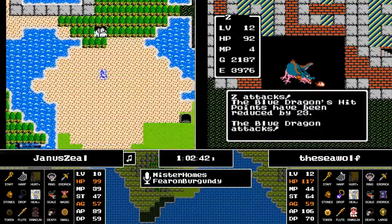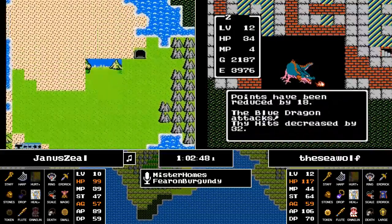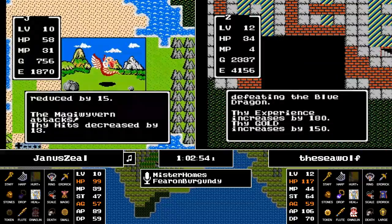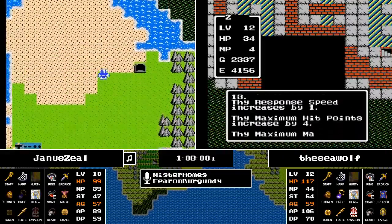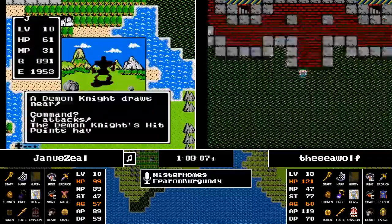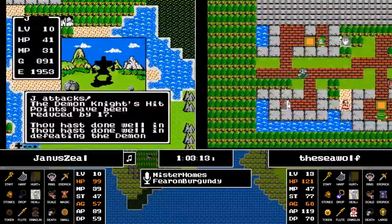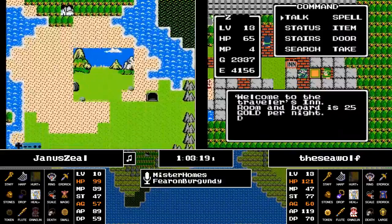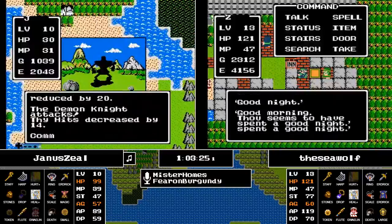Magic seems to be the concern — at level 12 only 44 MP. That's five castings of Healmore once it gets down to the second form of Dragonlord, and you're going to need a lot of hit points to endure that with not a lot at level 13. To put it in perspective, you need about 150 attack power just to be able to win with that little magic. They've got another 30 to go.